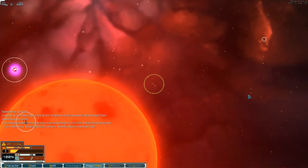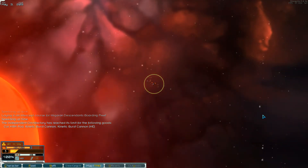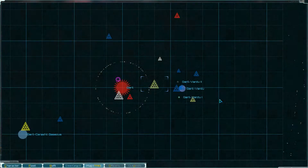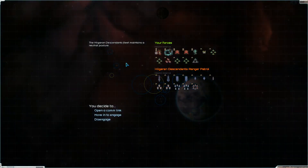Let's go see if we can have some fun over at the Segarin planet. I want a proper fight to test out this fleet. Those are a bunch of small fleets — oh, there's a big one. All right, there we go. We pass right through — they're maintaining a neutral posture.